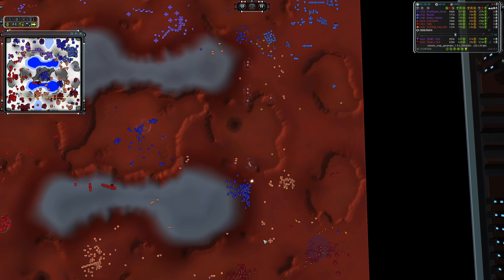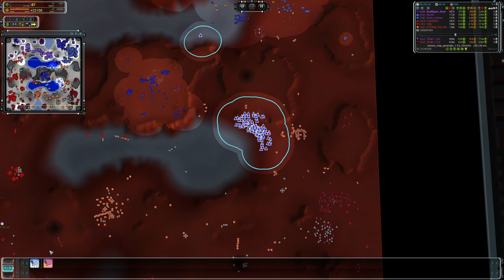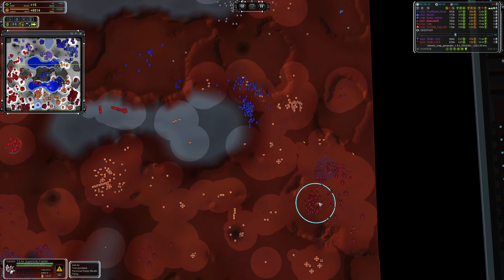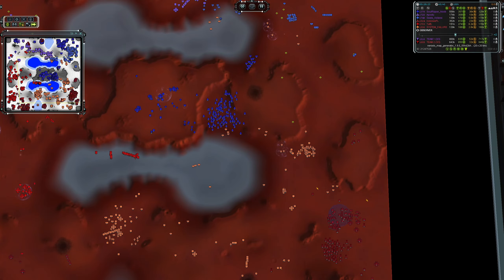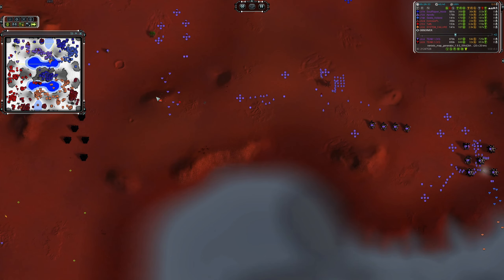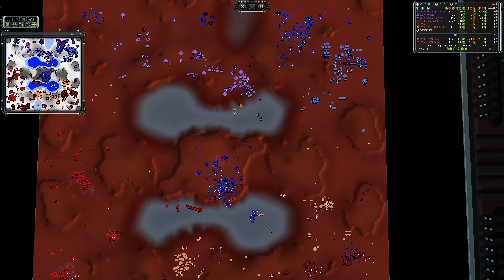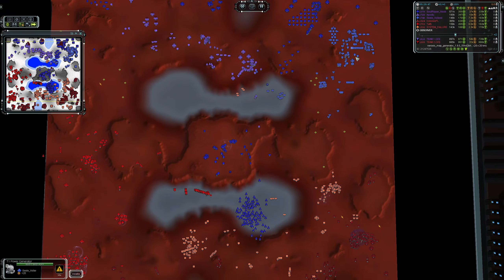Soul Ripper Noob now has 114 ASF versus Colerix's 54 — literally two to one in the air game. Those moments just make or break a game. The entire Team One is now air, air, air — Whalers out from Apostu in the north, everybody building Broadswords from the UEF side, and those Broadswords are starting to threaten System Failure's base too.